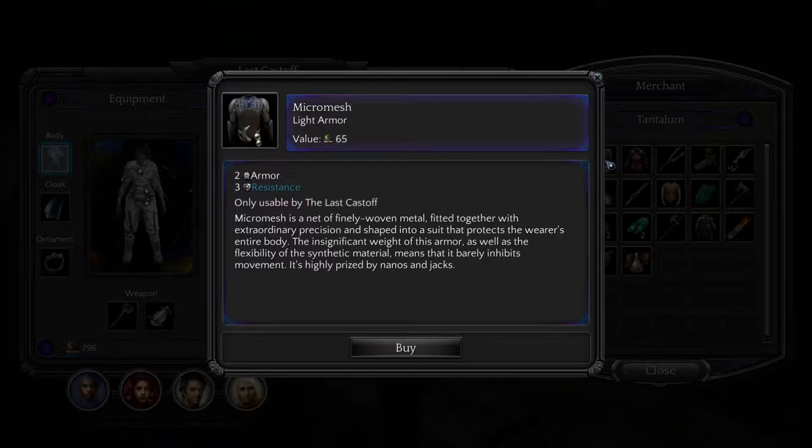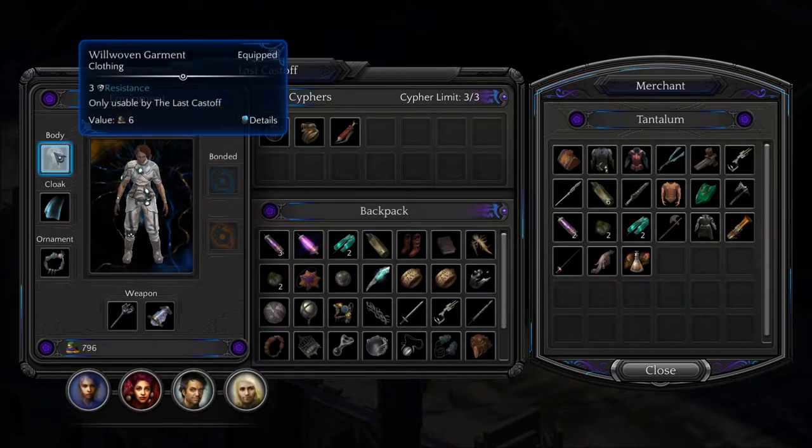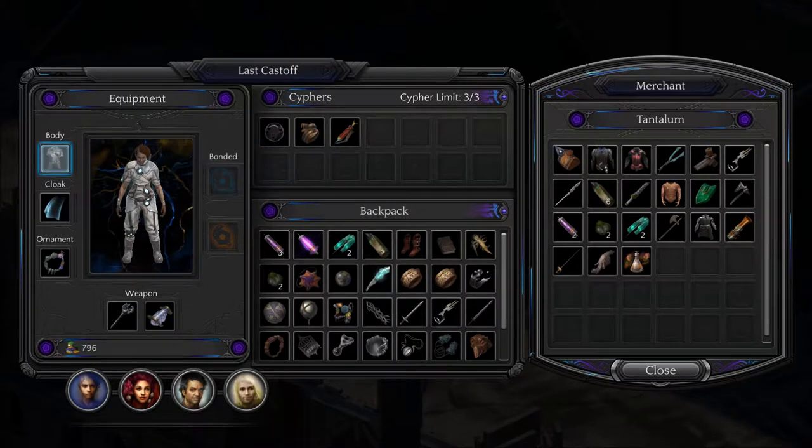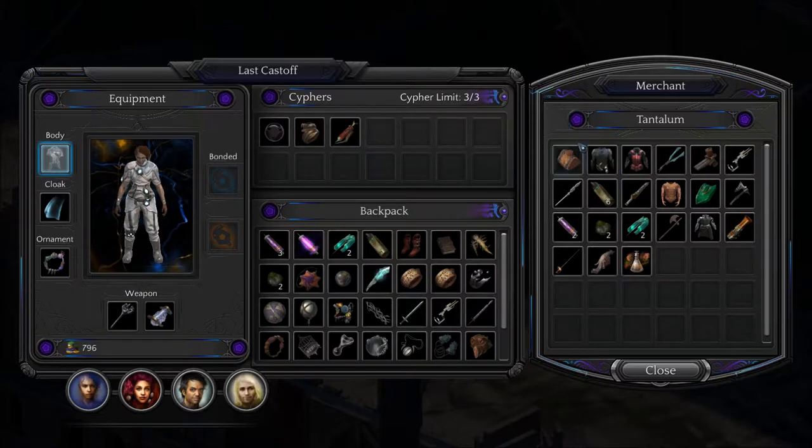Do I have Micromesh? I have a well-woven garment — three resistance, no armor though. Well, that's what I have.